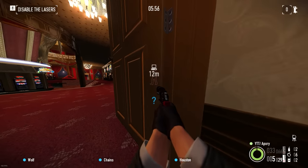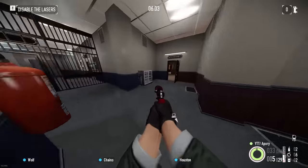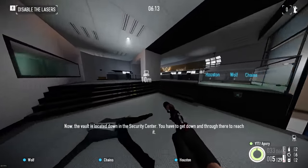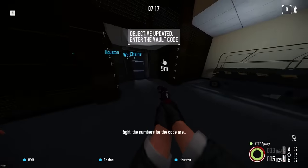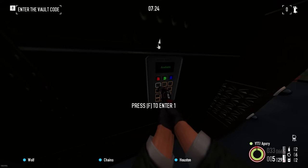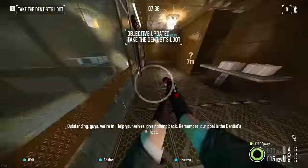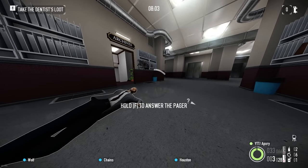There's a guard. The vault is located down that way. The numbers for the code are: six, three, one. No excitement to report, Control — all is normal.